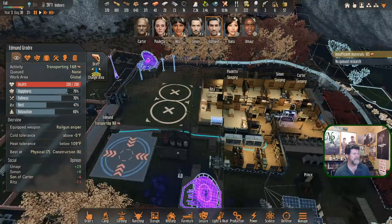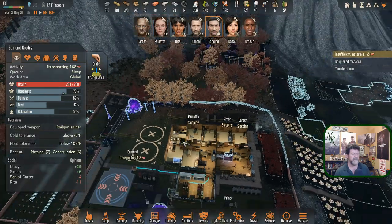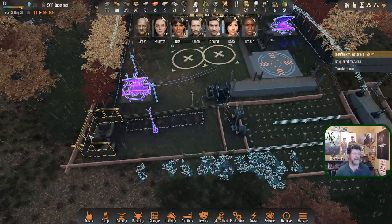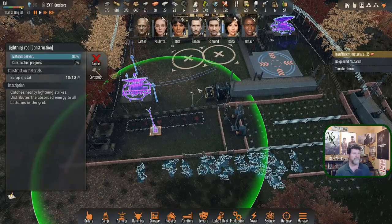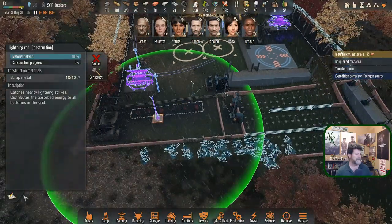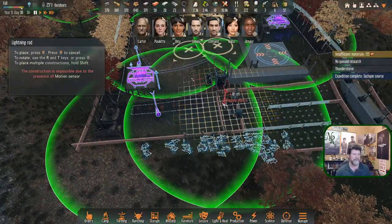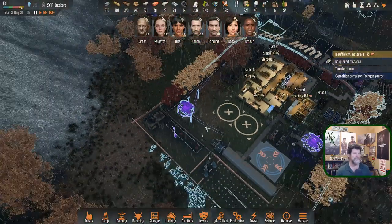Edmund is going to grab some rest. Thunderstorm! Nobody's out, right? Simon's been given orders - we're going to have to keep an eye on that. We didn't build that lightning rod, so this equipment is not protected right now. There's another lightning rod already completed. Let's copy it and place it here - there's nothing protecting this equipment. It all ended over here, and that's why lightning took this guy out last time. This one should protect all that, though it's not connected to the grid yet.